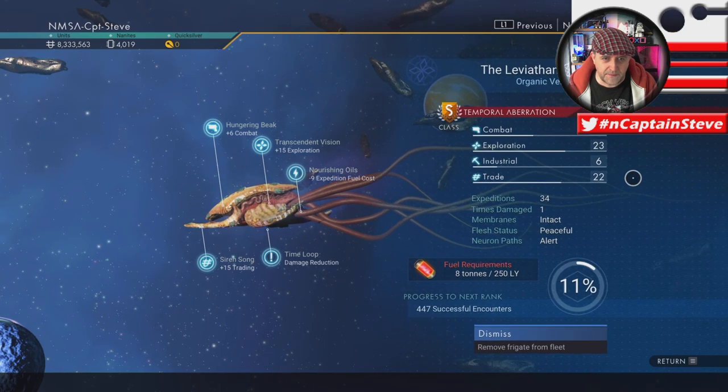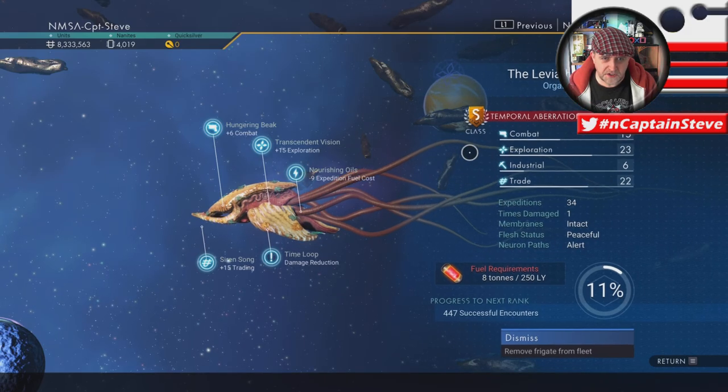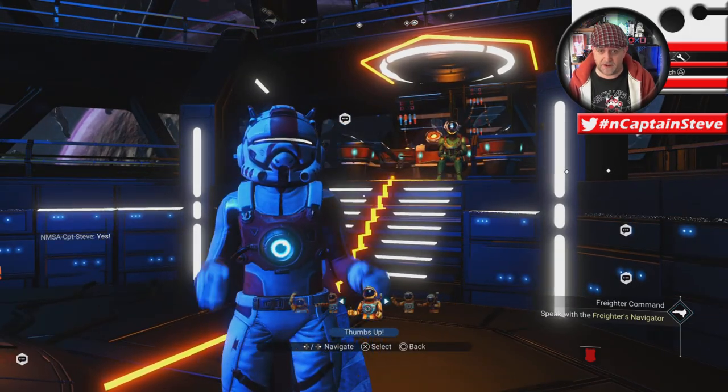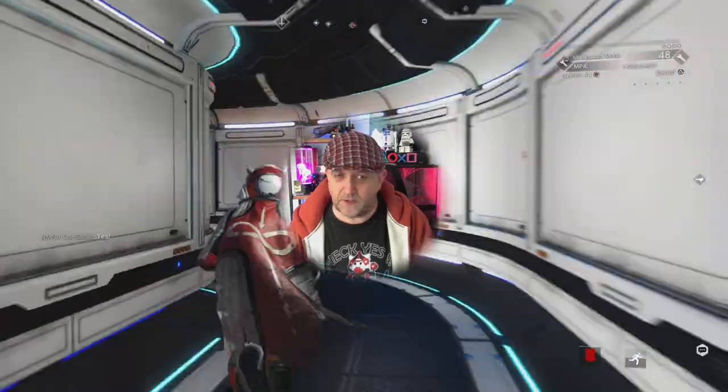Here's the leviathan — let's have a quick look. It's pretty darn freaking epic. Neural pathways alert — peaceful. Okay, brilliant. It's got a fairly okay-ish looking stance, comparable with the Normandy. Fairly happy with that.